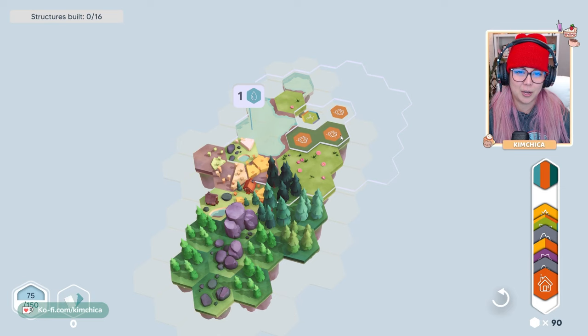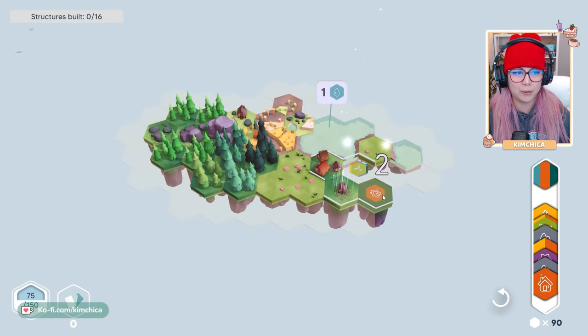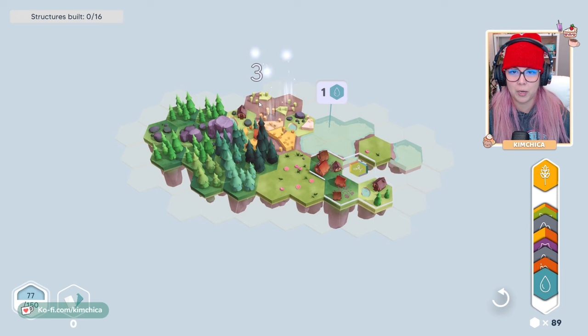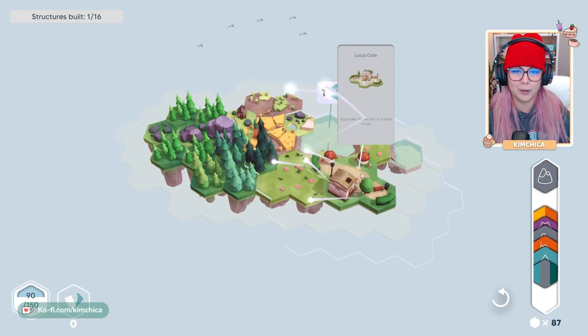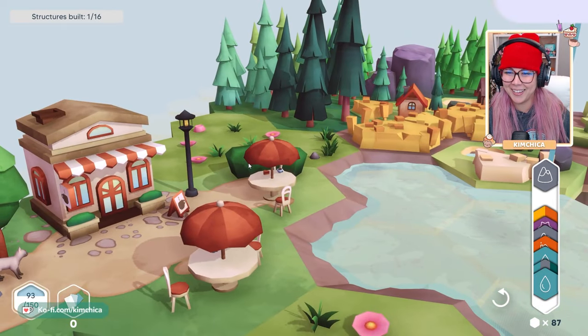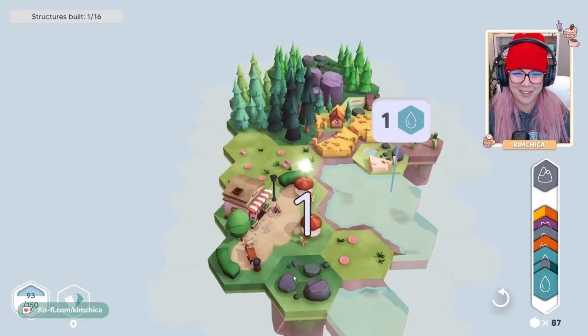What's nice is you can kind of overlap and maximize here. I can use these two houses. I know this is a house here, and this is a field — wait, that's wheat. Wrong thing. This is a field. There we go. And look at this! Welcome to the cafe, everyone. We built it. We built the cafe.